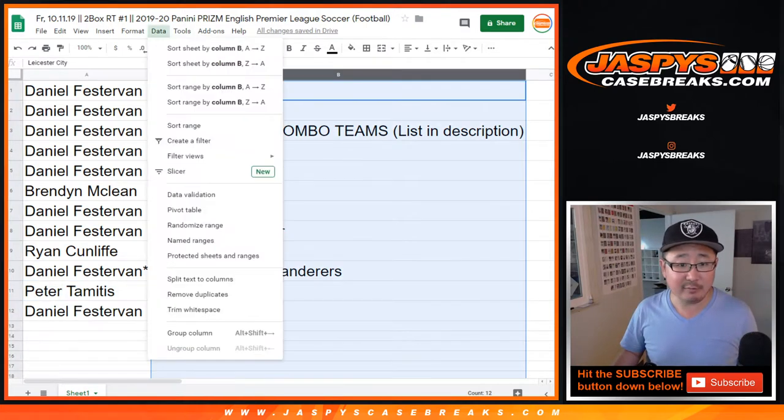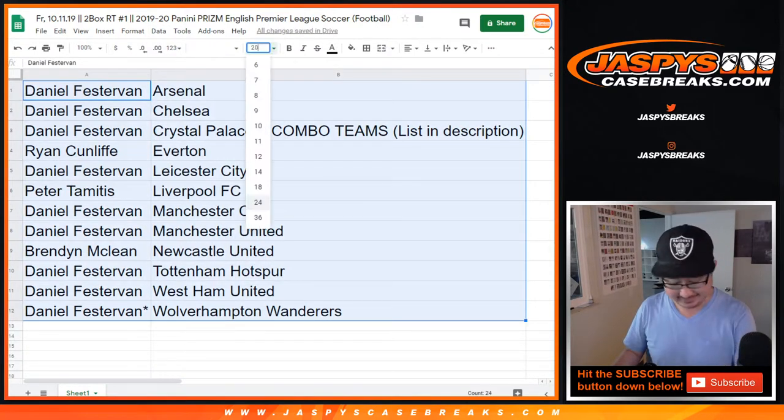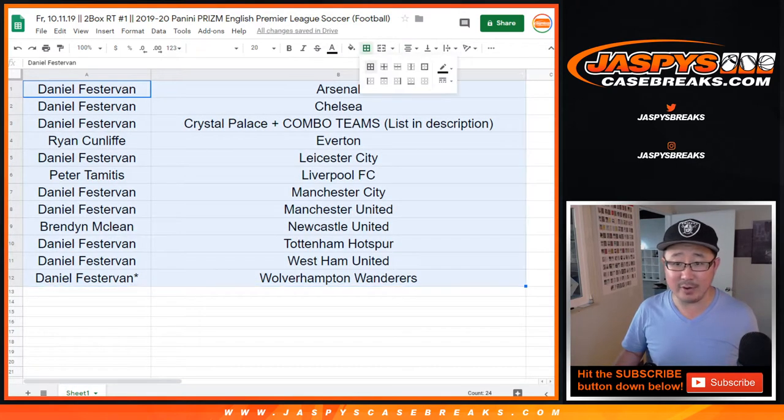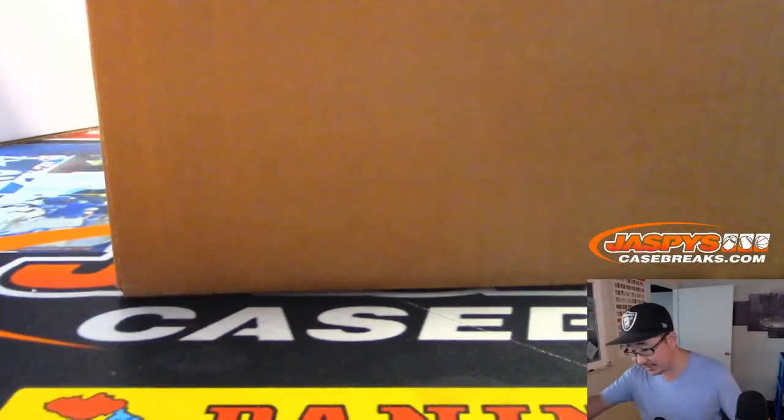Let's alphabetize by team. I don't think anyone's going to trade in these, but while I select the two boxes we're going to do for the break, I guess that's your trade window right there. This is from a fresh case, so let's pop this guy open. Pretty heavy case here — 12 boxes, 12 packs per box, 12 cards per pack. Soccer is pretty underrated on the secondary market as well.